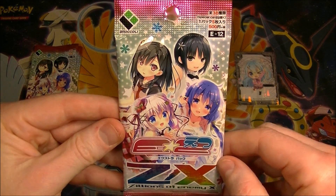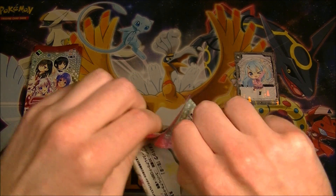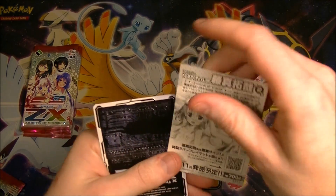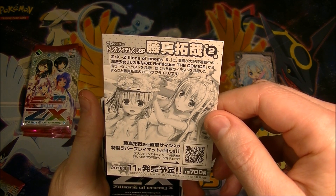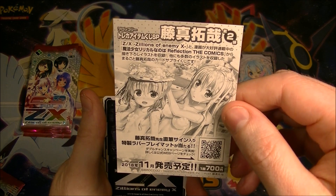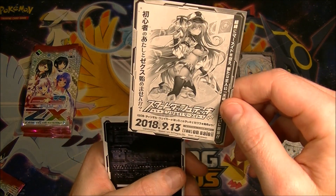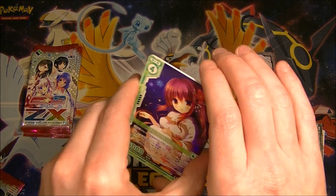See what this has in store for me. I'm a little bit scared, but let's do it. Okay, what is this paper? What is the meaning of this? You can try it, you can win a signed rubber playmat — that's kind of cool. What is this? This is advertising something else, a deck. Okay.